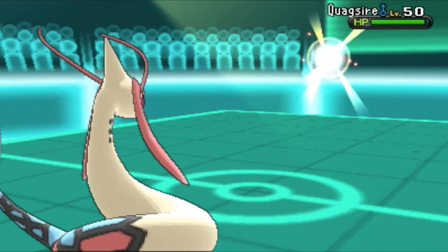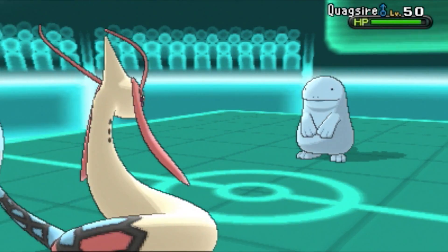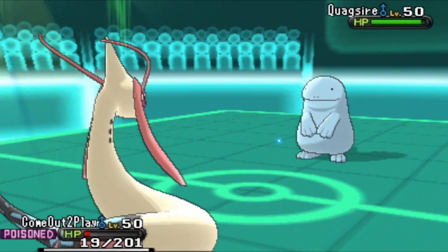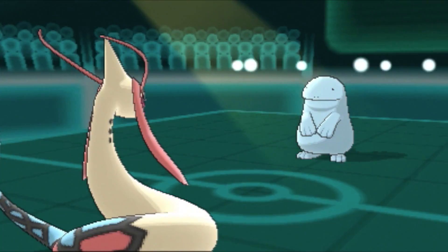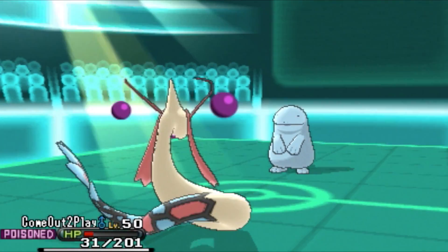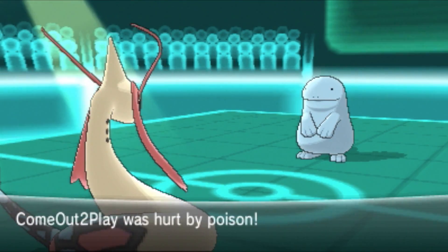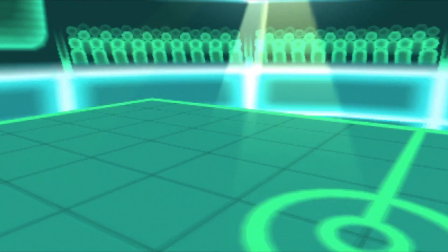Dragontail doesn't kill, but Ninetales is gonna die to Stealth Rocks the next time it comes out. Quagsire came back in — I'm just happy Ninetales will be gone once he tries to switch back in. Ninetales is gonna die to Toxic damage. Here's my Taunt user — this is my best chance. I'm gonna send out my Doomsday device.